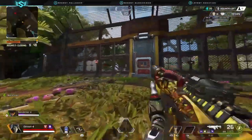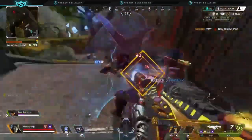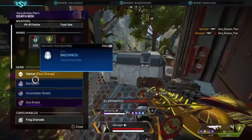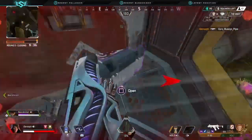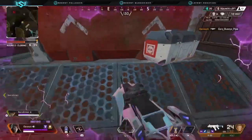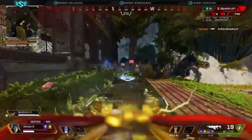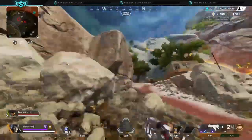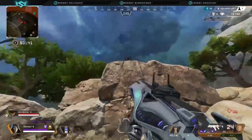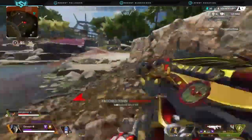Another use of the portal is repositioning out of a bad position. Sometimes your positioning just isn't there — the enemy has high ground and can beam you easily. Just phase out and get to a better position immediately; it will save your life many times. Practice understanding when you're in a bad position and knowing where a good position is, because you can teleport there instantly.